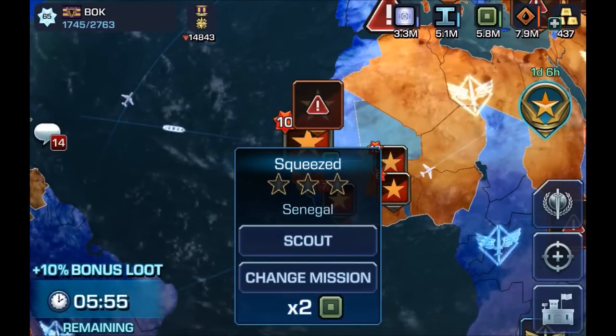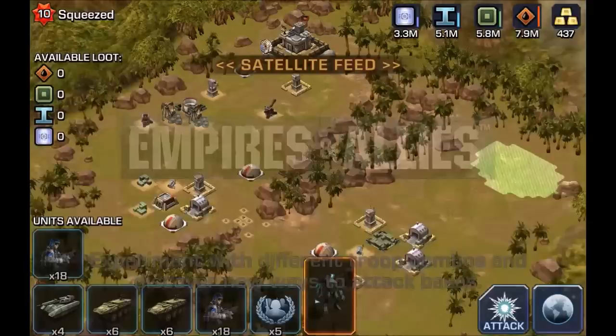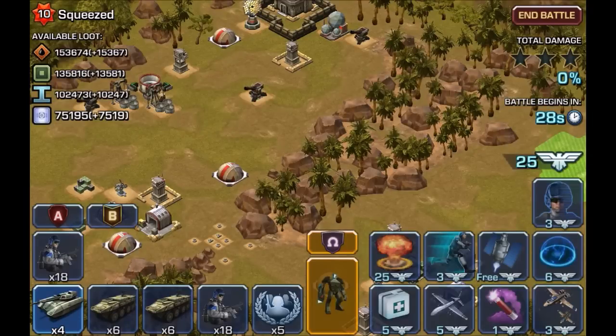I'm going to click on scout. If you look on the left side at the available loot, it actually shows zero or nothing. But if you click on the attack button, it will actually show you how much resources you can get. I don't know why it works like that, but there you can see how much resources you can get.